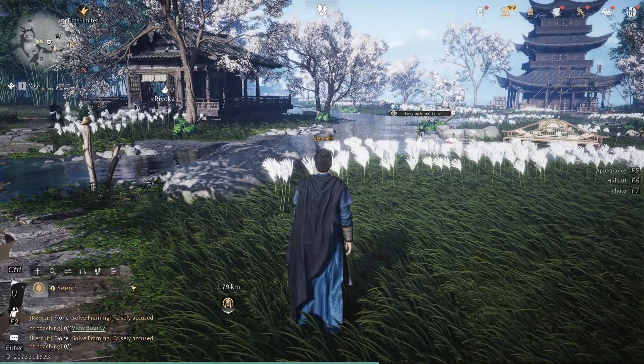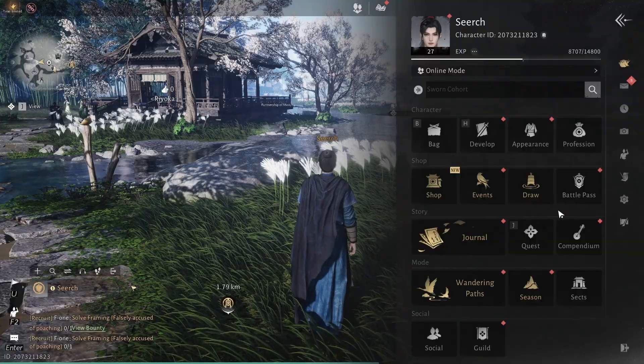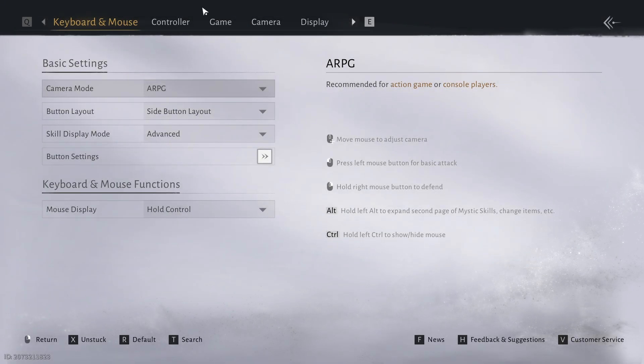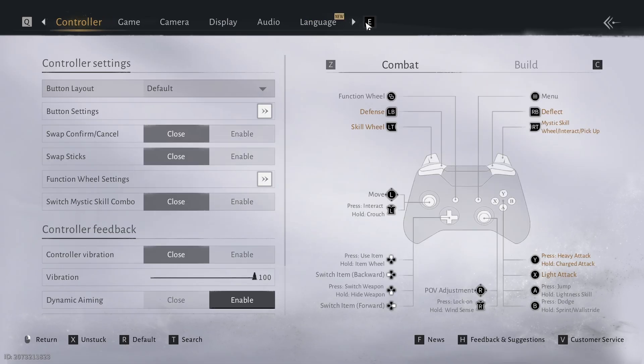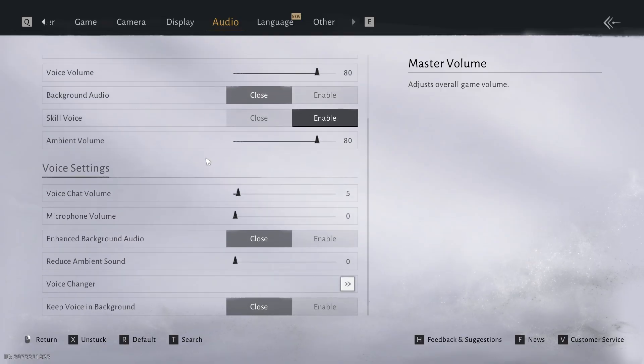To do this, the first and most important thing we need to do is configure the voice chat so it fits our needs. For that, we go into the game and, once we're here, head to the settings by following these simple steps. After that, go to these options and once inside, you'll see all the voice settings.